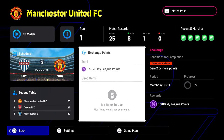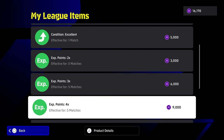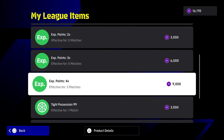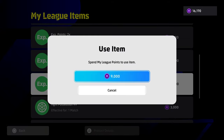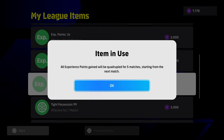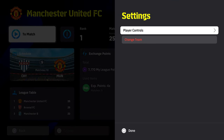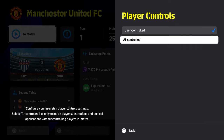Go over to the exchange points store, to My League items, and go all the way down to EXP Points x4. This is going to cost 9,000 points - probably the most expensive item in the store - but this is what we want to buy. It's effective for five matches and gives you a multiplier of four on your trainer XP. Once you can earn 9,000 points you can literally keep doing this every five matches.